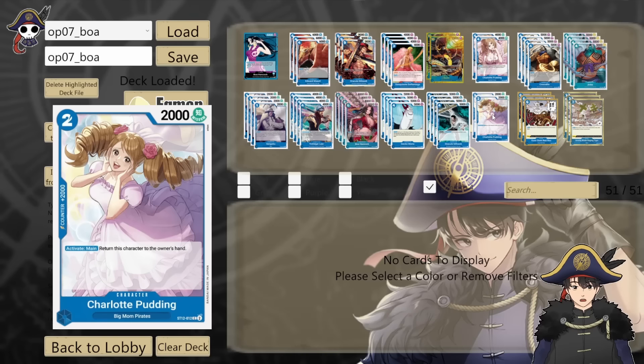2 copies of Starter Deck 12 Charlotte Pudding — 2 cost, 2k power, 2k counter. On activate main, you return this character to the owner's hand. For most intents and purposes this is just a 2k counter — it's unsearchable by the Seven Warlords package so it can be a little clunky. But it provides utility specifically as a Boa deck because the activate main counts as a card leaving the field. So in certain situations it's just a 2-don draw-1-card that you can use as a 2k counter later on. That's why we only run it as a 2-of.